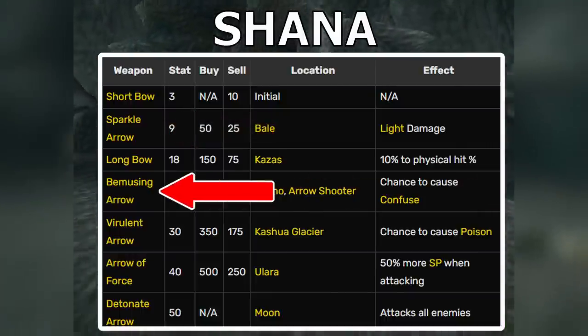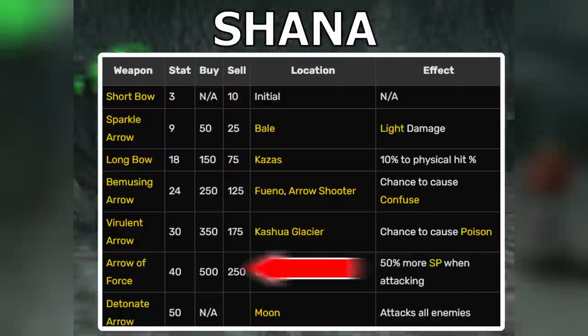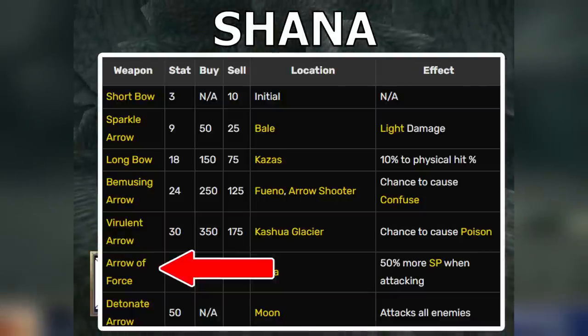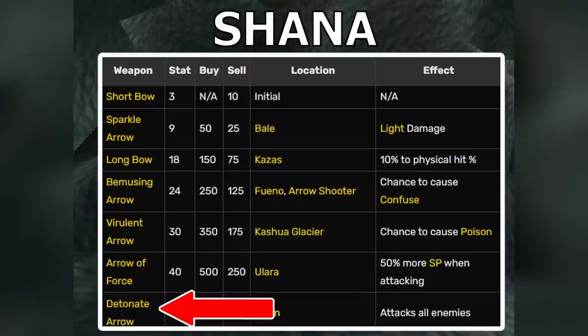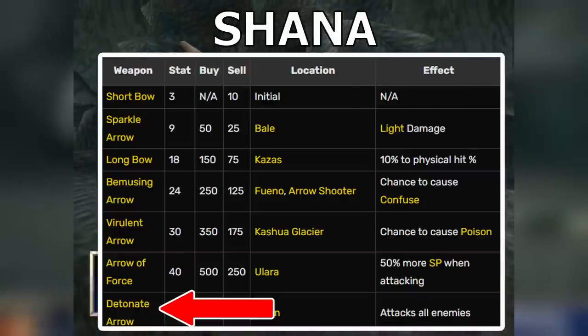The Bemusing Arrow causes Confused status, similar to Dart's Mind Crush, and I already talked about why that was important. The Arrow of Force gives 50% more SP and is probably Shanna's best weapon — it allows her to level up her Dragoon form more quickly, and since she's a magic specialist, this is key to minimizing the number of physical attacks she needs to get back spirit points. Finally, the Detonate Arrow is one of my favorite weapons — the only weapon that can attack all enemies with a normal attack, though you get it so late that it's not really worthwhile.